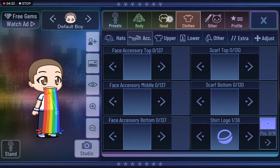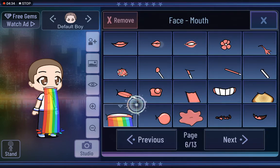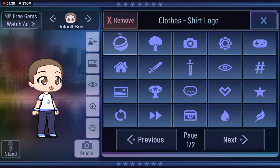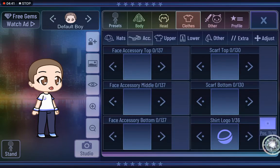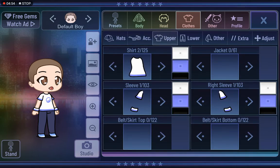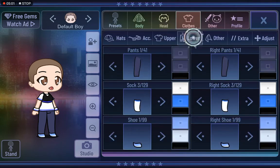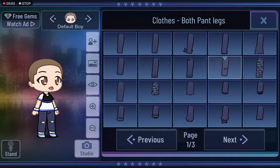For clothes, if you have this at position, say number one, position five — like that. You can keep pressing that until you like it. Then you close, add a jacket in this one, and you can change trousers.